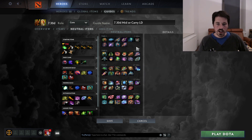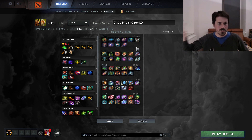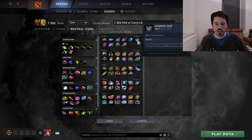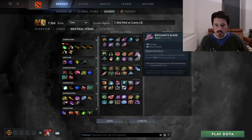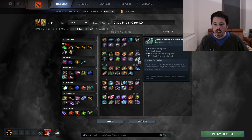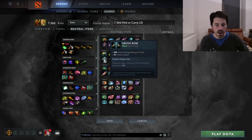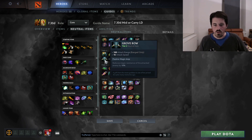For neutral items, on the bear you're looking for damage, attack speed, and armor mostly — those are the stats you care about. Movement speed is kind of nice but not essential. For the bear, in Tier 1 you want Broom Handle, and Chainmail Vest is okay. In Tier 2, Brigand's Blade is the best — lots of DPS there. Dragon Scale is okay for the armor, and Quicksilver Amulet is decent for the attack speed and movement speed. If there's no good items dropping, you can even put something like Grove Bow on the bear — still attack speed, and the magic resistance reduction has some value.